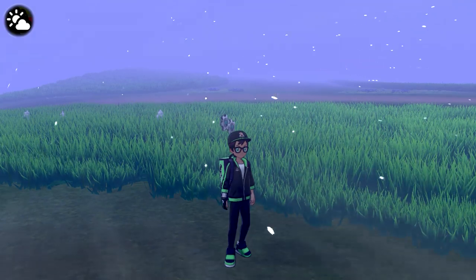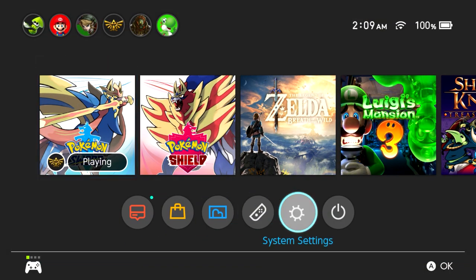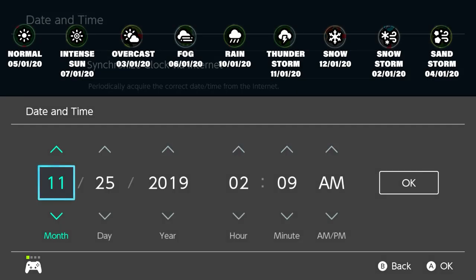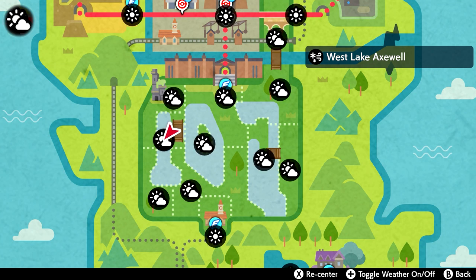To change the weather, go to the location where you want to search for the Pokemon, open up your map, press the plus button to check the current weather status, then press the home button, go to system settings, down to system, then to date and time, turn off synchronize via internet if on, and then change the date. Thanks to Austin John Plays, we know the dates to change the entire weather table all at once. To get overcast, just punch in March 1st, 2020. Make sure to press OK, click the home button again, go back into the game, and double tap the plus button to see the weather change.